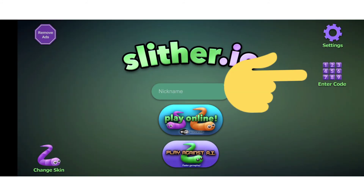So a few people might be wondering where the code section is. I've put a sticker — as you can see, it says 'enter code.' So you click that, you enter your code, and you get it.